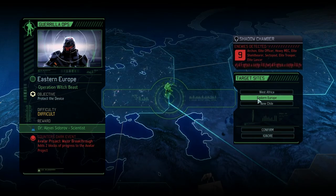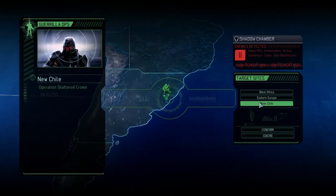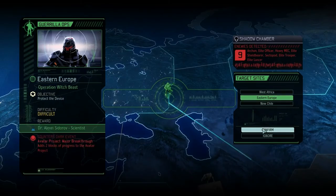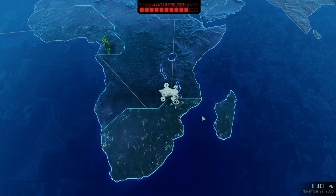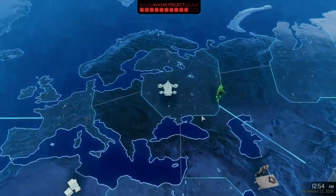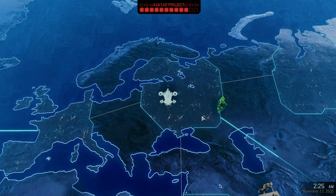Let's just check New Chile — 107 Intel, we kind of need that as well. But I'm going to go for the Eastern Europe one, especially as some of our troops are injured. This will give us a little bit of a chance maybe to use some of our other troops who need a bit more experience.